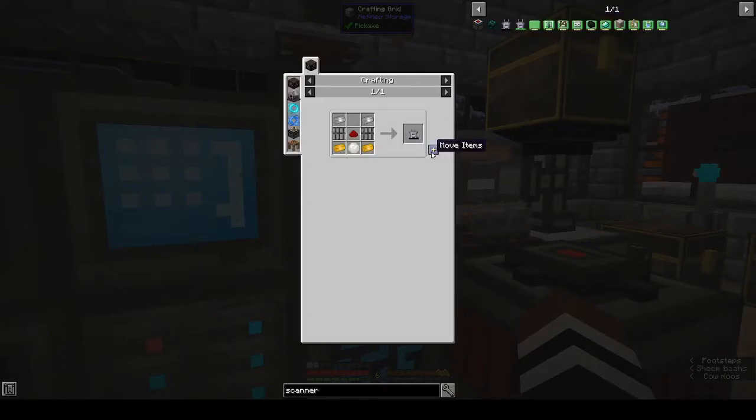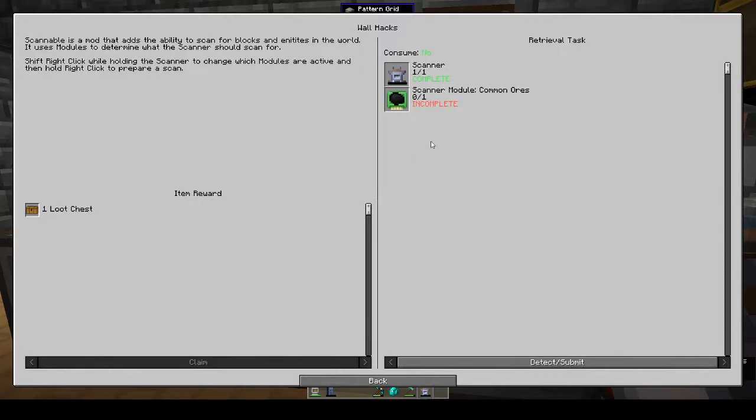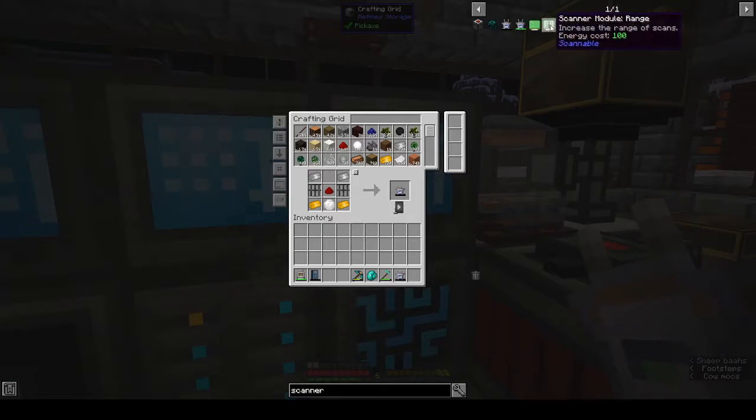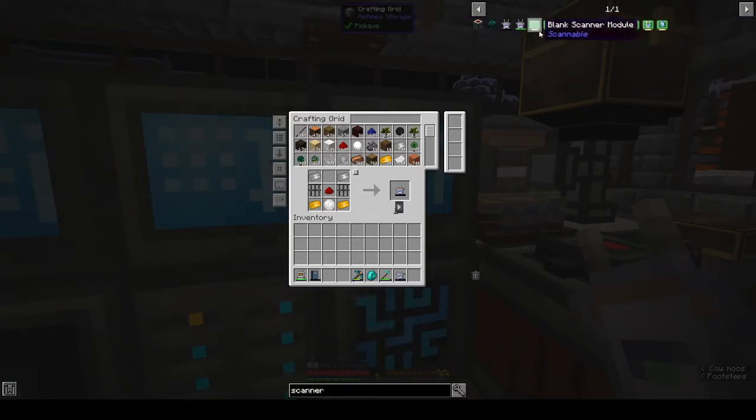Scanner. We probably need a blank module as well. Common ores: the scanner basically you charge it, right click it and it will show you which ores are around. You can have a range scanner to increase the scan range. You can scan for animals, monsters, common ores, rare ores, blocks, nearby structures like villages, fluids, or entities. We probably need a blank module — yeah.